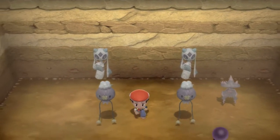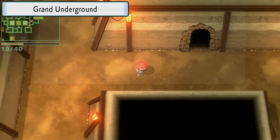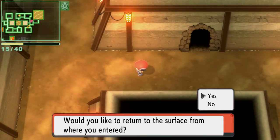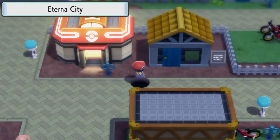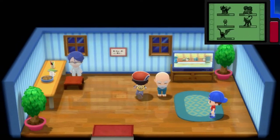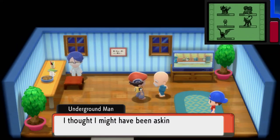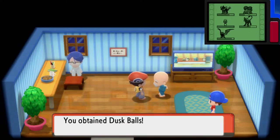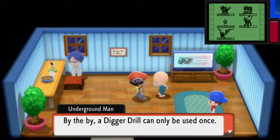I guess there's nothing really else I can do. I know you guys probably want me to move on, so let's leave. The old man — you've made your secret base, excellent! He thought it might be too much to ask. Here's your reward: Quick Balls, Dusk Balls, Dive Balls.